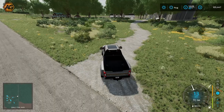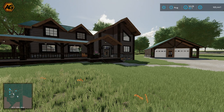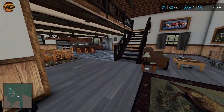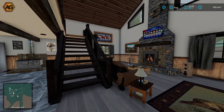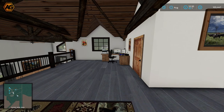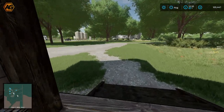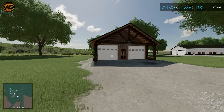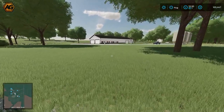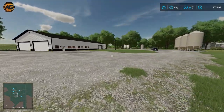Here we are coming up on the second arable farm — a little smaller setup. Starting at the farmhouse, it's instantly recognizable as Elk Mountain Modding's work. Anyone who's played with any of their buildings will recognize this straight away. So much detail, sets up nicely for roleplay. We've got a little sleep trigger here as well, so if you start on this farm you don't have to go back down to the other farm to sleep.